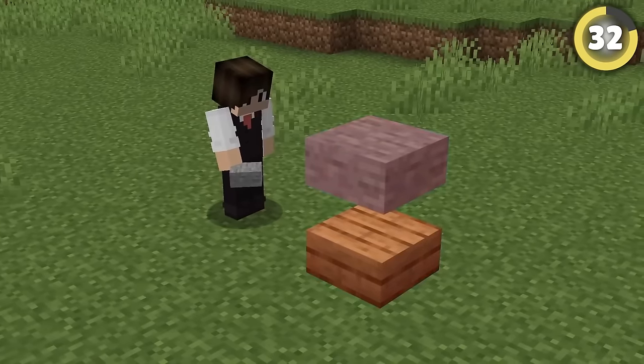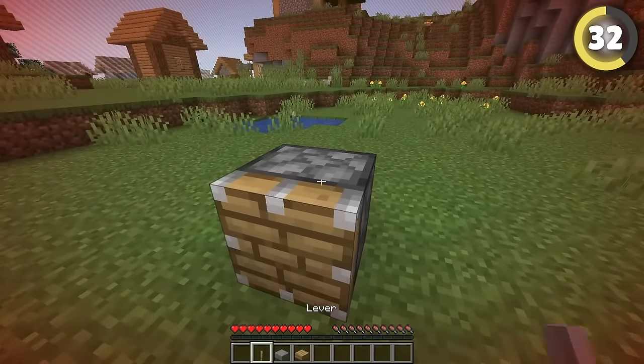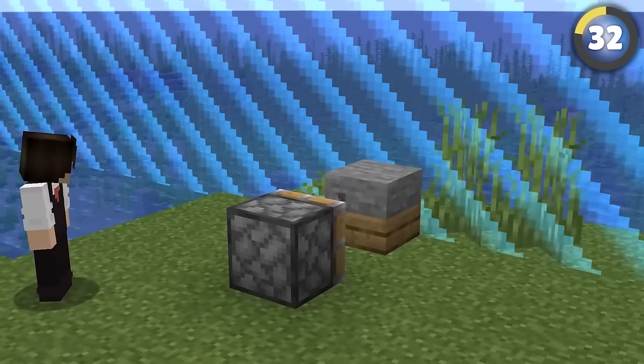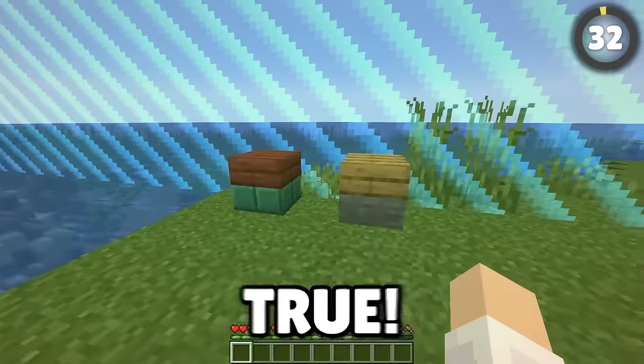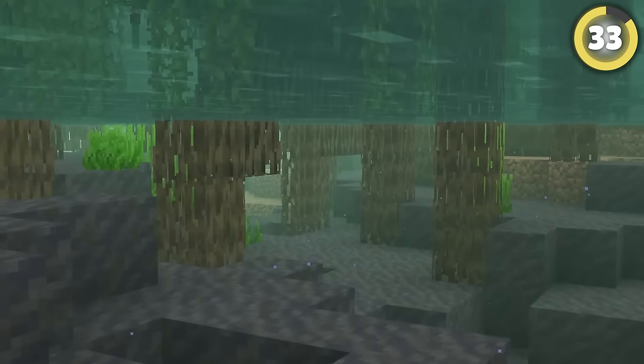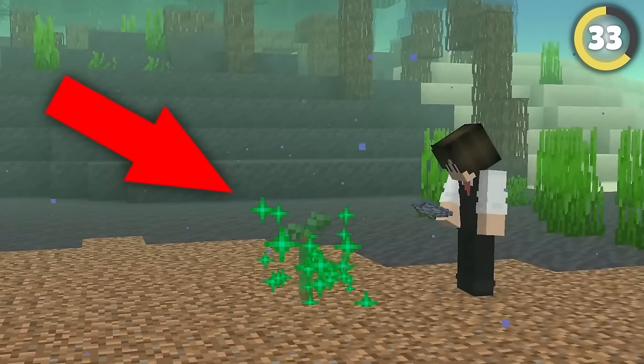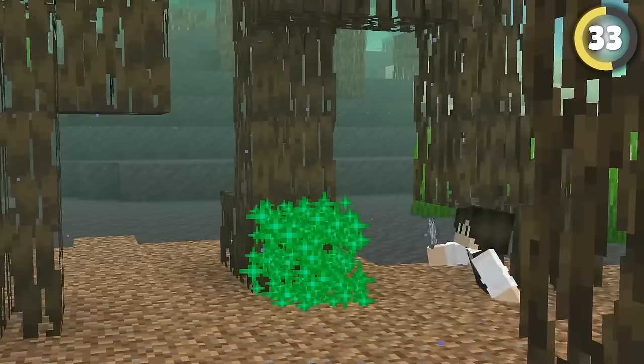Everyone knows you can't stack different types of slabs on top of each other. Apparently, if you go to the world border and make a specific setup, you can use a piston and it makes a really cursed-looking block. Mangrove trees are super cool, especially because they're the only tree that can be grown underwater — well, the propagule is the only thing that can actually be placed down here and works perfectly.